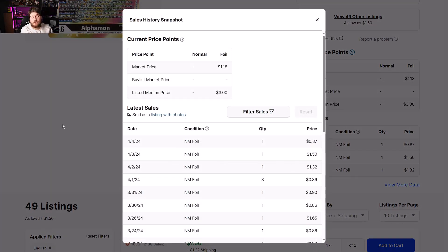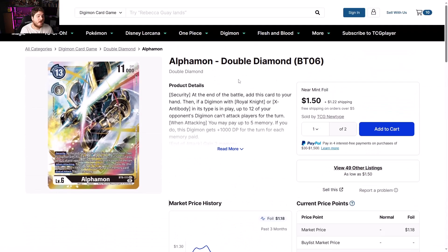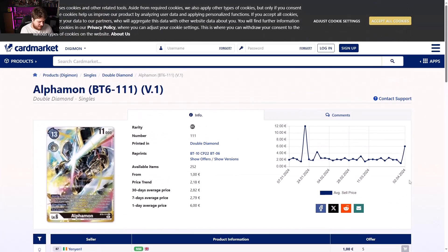Alphamon Double Diamond is also getting bought and showing some movement. I don't fully know why — if you guys know the reason behind it, we'll bring it up for the next video. Looking at $1.50, like 90 cents, there isn't really anything out of the ordinary. But Alphamon Double Diamond Secret is starting to show some movement trend. Europe side though — explosive trend here: one euro to two euros.